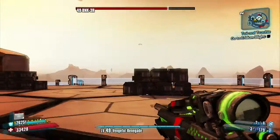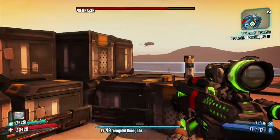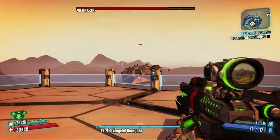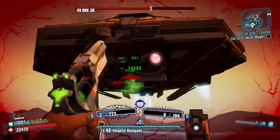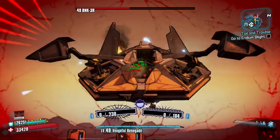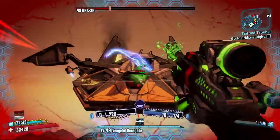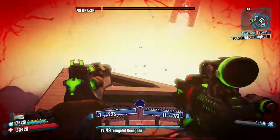He's flying off again — doesn't normally fly off this much — but if you're hitting him with an elemental weapon he's going to be taking damage as he flies off. He's heading over to the same spot again, so go into Gunzerker mode. Make sure you're aiming for his critical hit points. Gunzerker puts you into hip-fire mode so you won't get those critical hits as much, but try and aim for them. As you can see I'm getting quite a lot of points every time I shoot him.